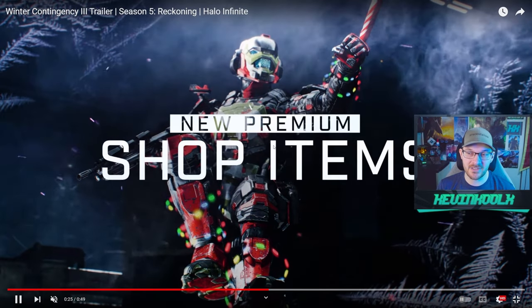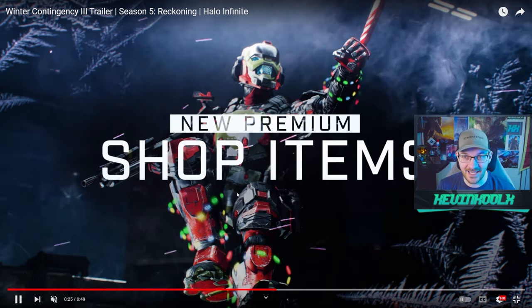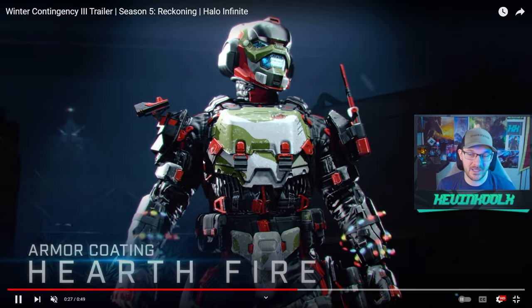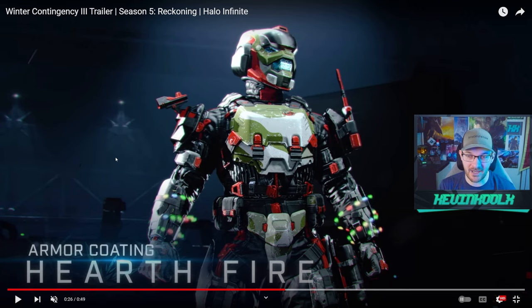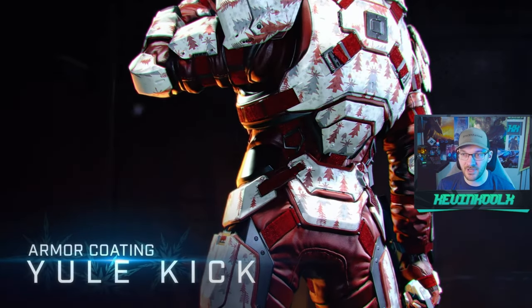For the shop items, there's some fun stuff — like Christmas lights around the feet and wrists, and a candy cane customization for things like the Gravity Hammer. It seems like this might be an entire bundle you have to buy into to get everything, which is a shame. I wish 343 would let you buy individual items instead of forcing bundles, but I get the reasoning behind it.